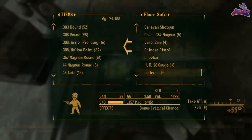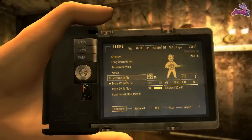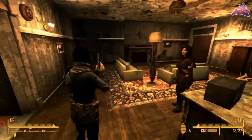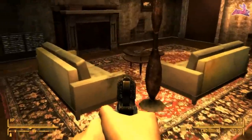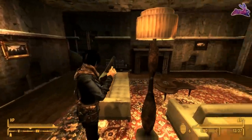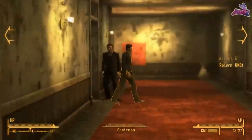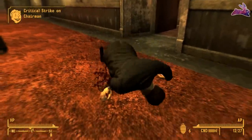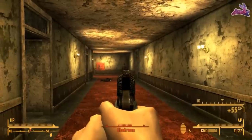So just spec all your points into Lockpick and you can get this gun pretty early on. The next gun is one of my personal favorite weapons to use in the game, and that is Maria, which is a unique variant of the 9mm pistol. Compared to the original, Maria has a higher rate of fire, more damage per shot, greater accuracy, higher durability, it looks incredibly sexy, and it is also a holdout weapon if you have a high enough sneak.